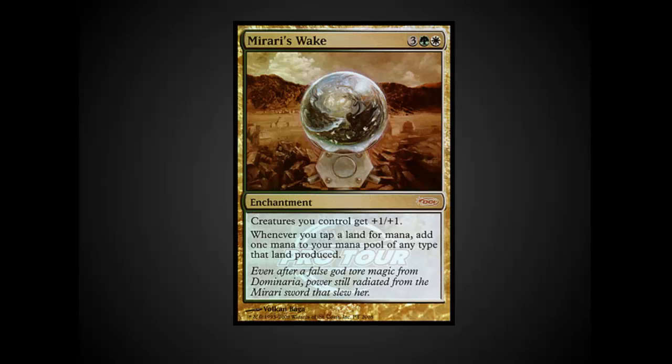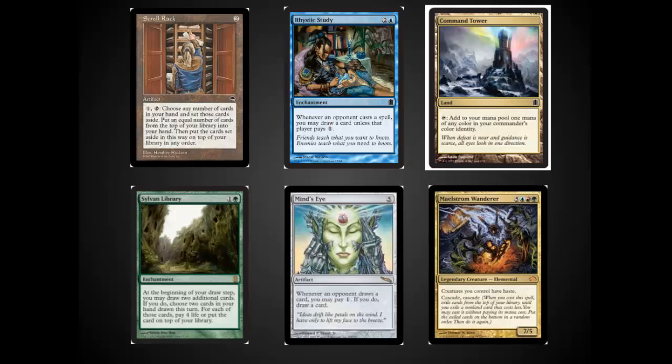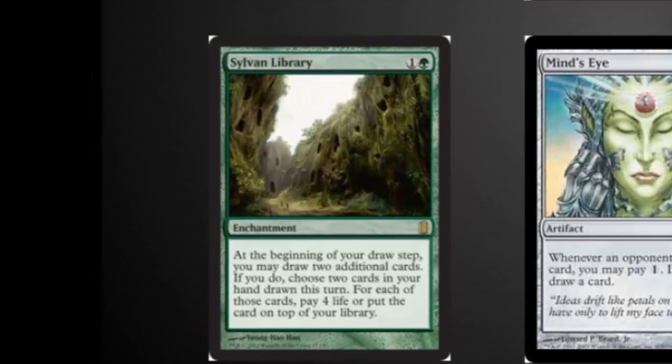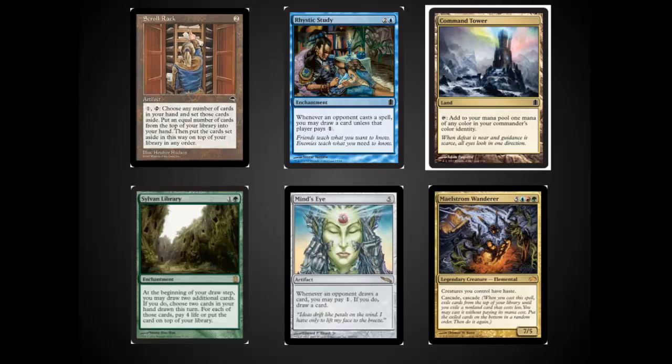Fires of Yavimaya is another great card — it's got multi-color in it, fits in several different decks, ramps you, and buffs your creatures up. A very popular fan favorite and another good choice here for Wizards. Scroll Rack is amazing — I had to go check the reserve list just to make sure they hadn't accidentally reprinted one of the absolute best cards from Tempest. This is a staple in a lot of EDH decks and sees almost no play in other formats. It's a beautifully good card and a perfect fit for this set. Sylvan Library, which lots of people have talked about, is a great green staple. Scroll Rack, Rhystic Study, Mind's Eye, Maelstrom Wanderer, and Command Tower would all go directly into my EDH decks.